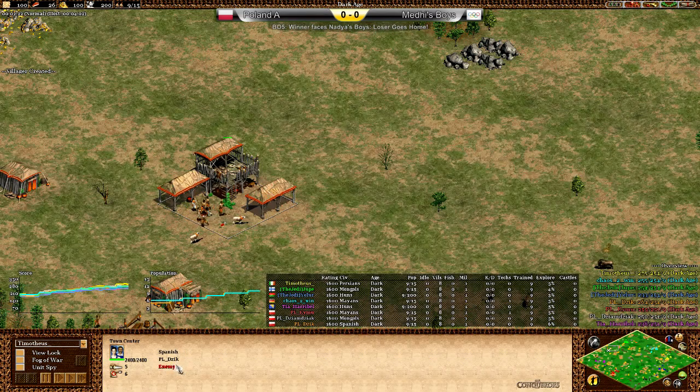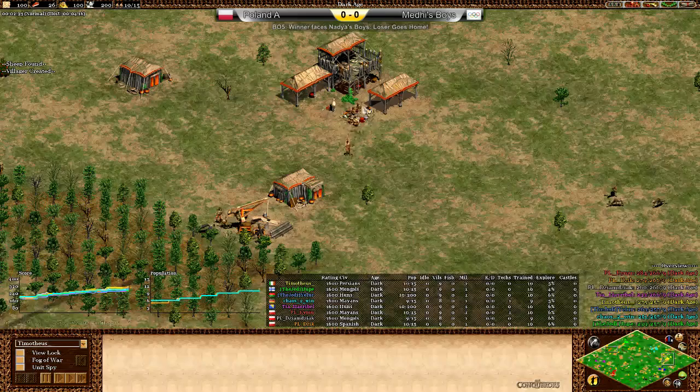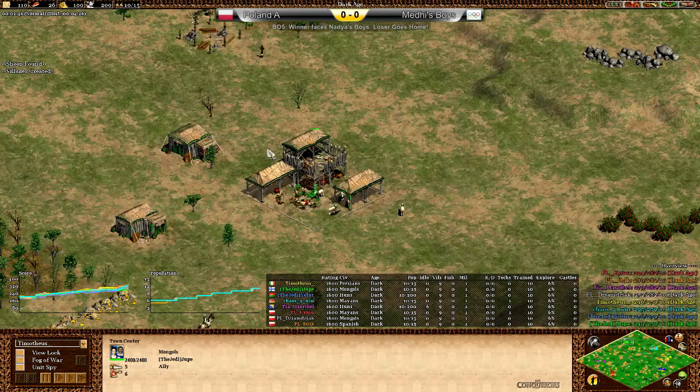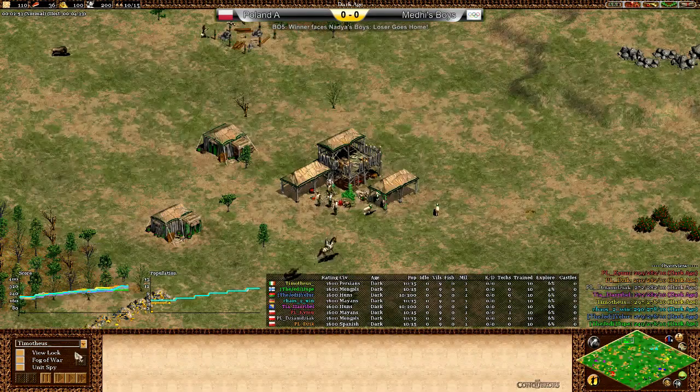P-L-Ziak... D-Ziak. Alright, got that one. So let's look at the flank matchup. We have some pretty interesting civs and positions. We have the Mongols over here — strong flank. Usually like to see them in the pocket, but again a very strong flank.